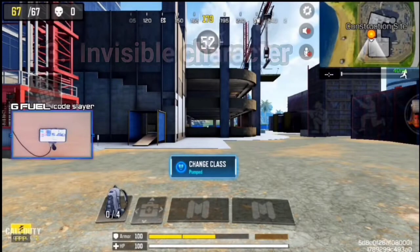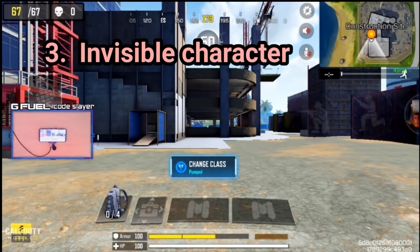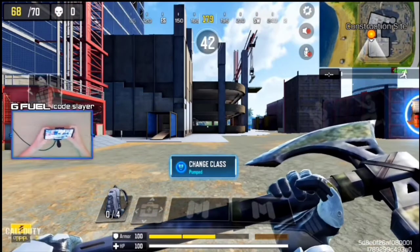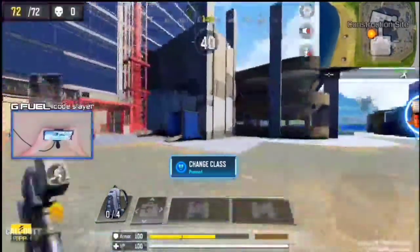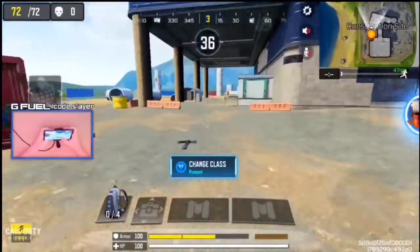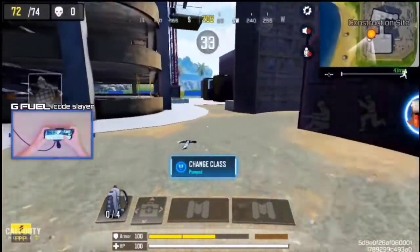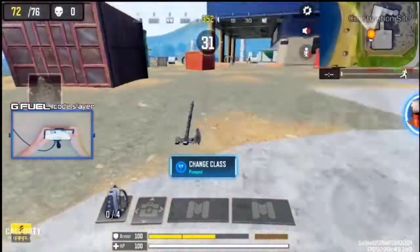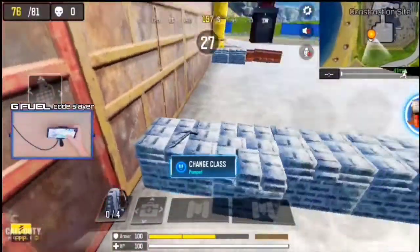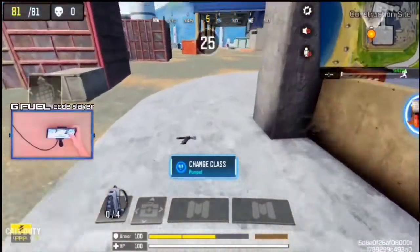Sometimes when spawning into the battle royale your character doesn't load properly. Siren is already loaded in correctly — going into first person you can see I have my battle axe, but switching back to third person, this is what it looks like right now. This has to be one of the weirdest bugs out of all the updates that have dropped.